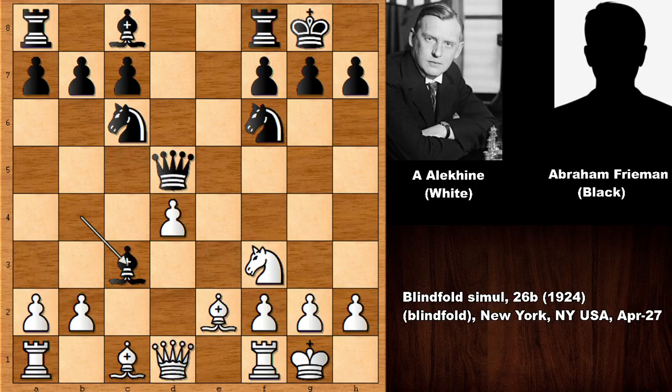Bishop takes on c3. Alexander Alehin in his notes didn't like this move, and absolutely he was right. This is giving up the bishop and this exchange is wrong — this is what Alehin said — as it strengthens white's center. White has a very strong center and black has nothing in the center. Alehin also didn't like this move in his notes.